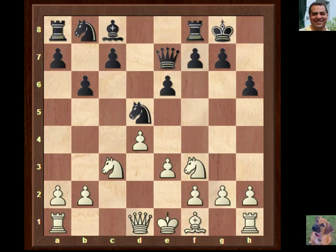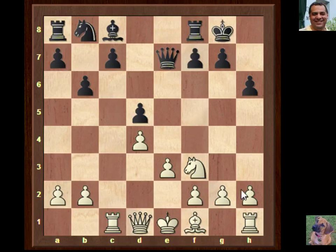Fischer now plays Nxd5, locking down the diagonal and making black occupy it with a pawn. It was actually quite a trendy variation - seen in some top games before. Fischer has been keeping up with the Russian literature and the latest trends in this variation, which he's never actually played much before. Rc1, not moving the bishop yet, starting to put pressure on the queenside.